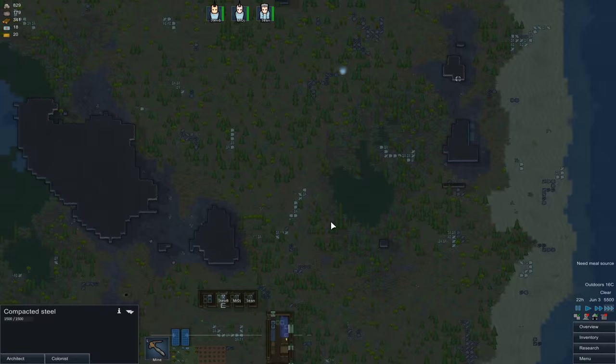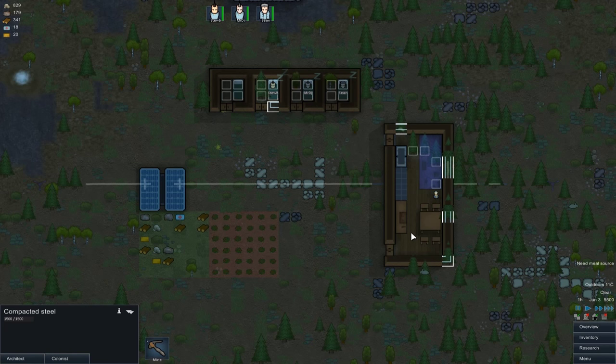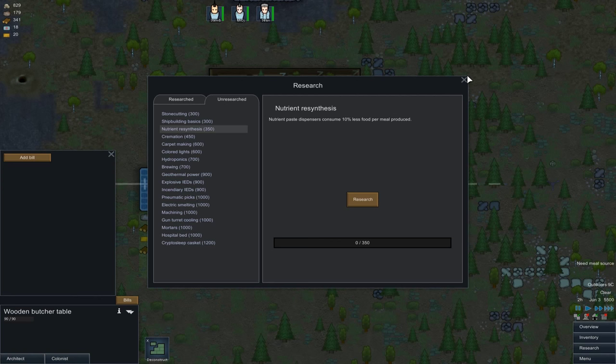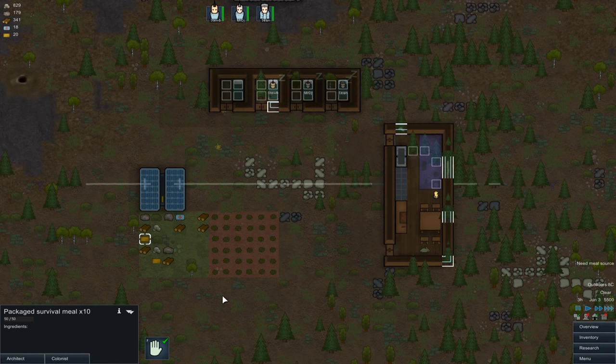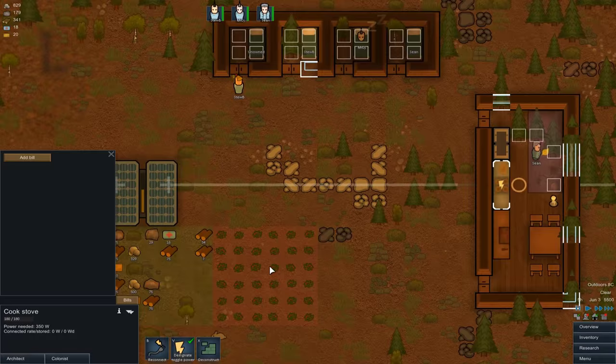Not the end of the world — there are other ways of getting what we need, but it would have been nice to have a little gold seam just there maybe. It's complaining to me about needing a meal source. What people frequently do is go for nutrient resynthesis, which enables you to build a nutrient paste dispenser — converts pretty much anything into nutrient paste meals, which they don't much like eating. What I tend to do is go straight for getting a cook's table up and use berries to begin with, then expand that and get more food as we go.